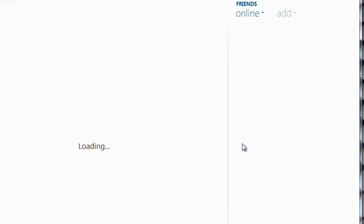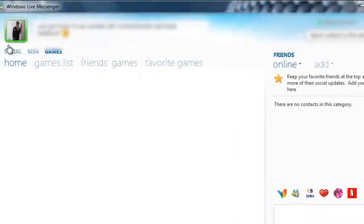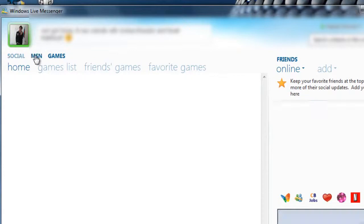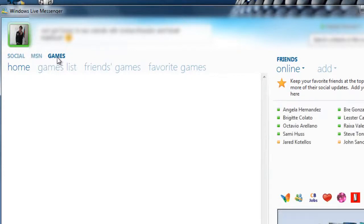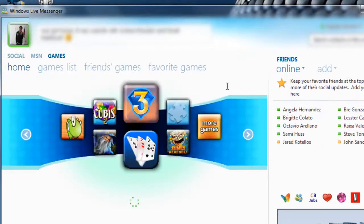Let me show you the categories up here. We have Social, MSN, and then we have Games. If you click on Games and it loads up, this is kind of like an app store for Windows 7.